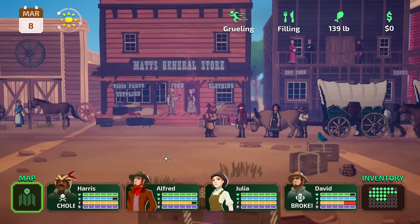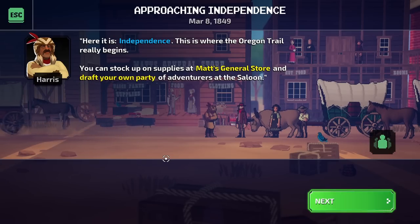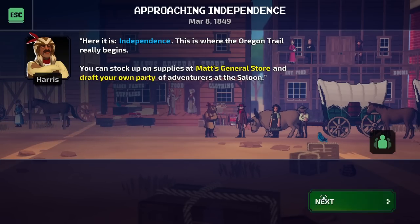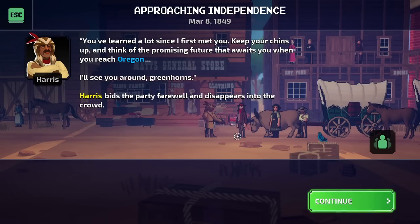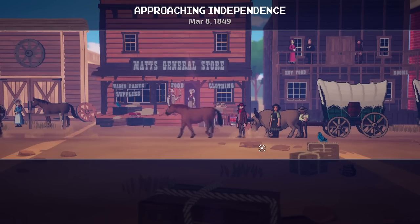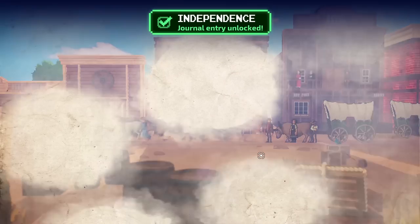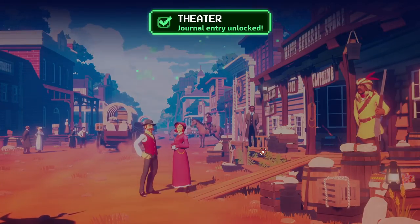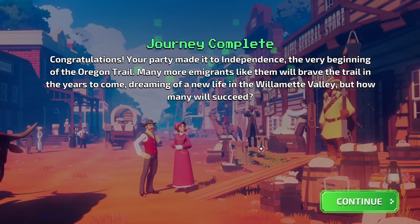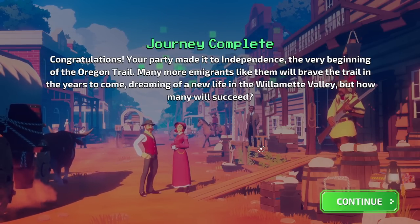Matt's General Store. Here it is — Independence. This is where the Oregon Trail really begins. You can stock up on supplies at Matt's General Store and draft your own party of adventurers at the saloon. Harris says: keep your chins up and think of that promising future that awaits you when you reach Oregon. Harris bids the party farewell and disappears into the crowd. We've unlocked the theater and the general store. Journey complete — congratulations, your party made it to Independence. This is the very beginning of the Oregon Trail. Many more immigrants like them will brave the trail in the years to come, dreaming of a new life in the Willamette Valley. But how many will succeed?